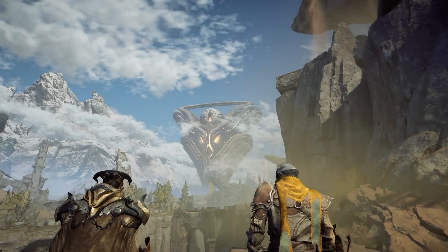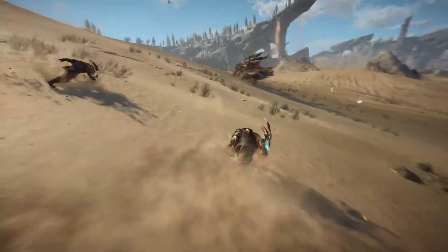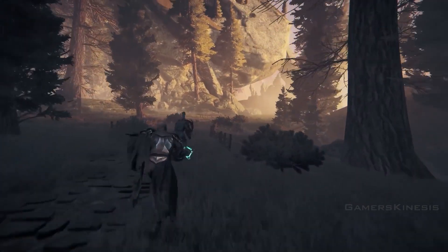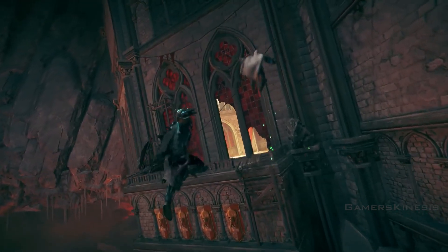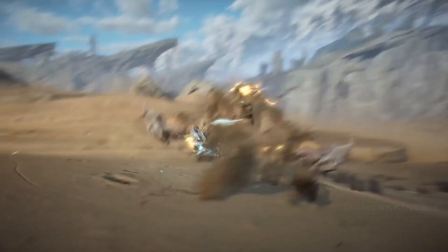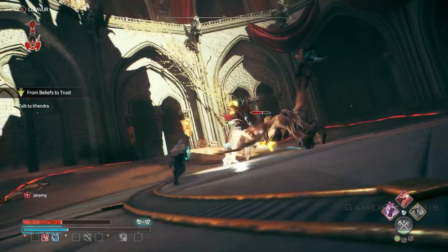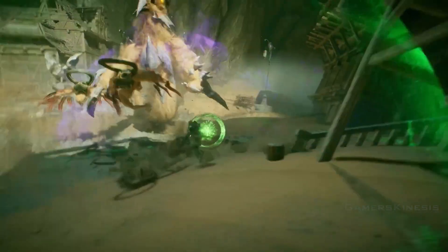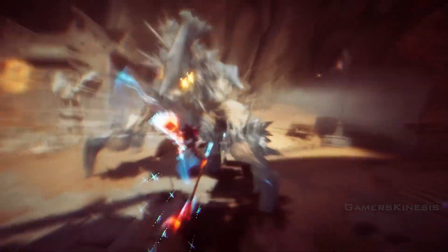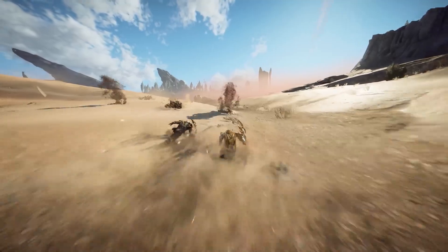Of course, you don't have to be alone to face the gods. Atlas Fallen is fully playable in online two-player co-op mode, from start to finish, with the least amount of restriction possible. Join any friend to enjoy the full story campaign together, and create builds with strong synergies thanks to diverse essence stones designed with cooperation in mind. Protect each other, heal your partner's wounds. Atlas Fallen co-op provides a fun and refreshing way to enjoy your journey.